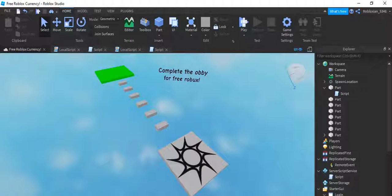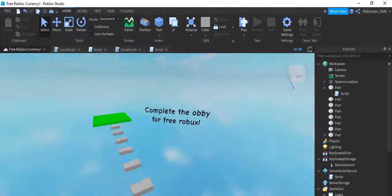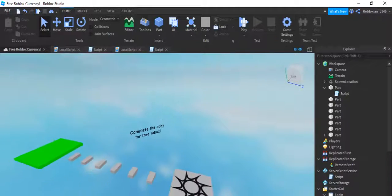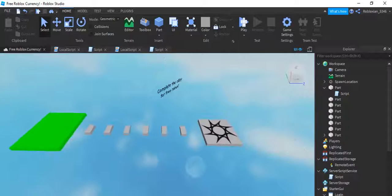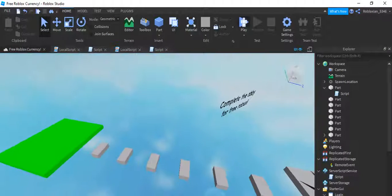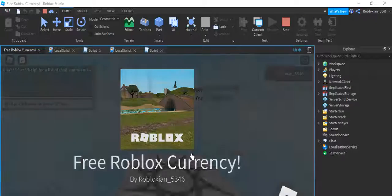I actually made a private free robux game — I'm not going to scam anybody with it. This is how it looks: it's a one-person server so nobody can warn others. It just says complete the obby, and then once you finish, it prompts you to enter your password. Let me show you what's happening behind the scenes.